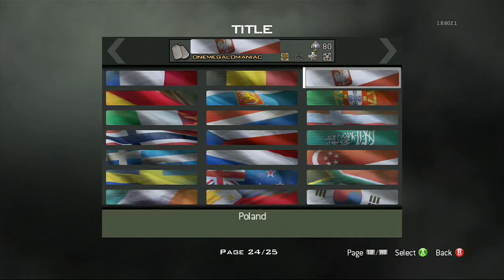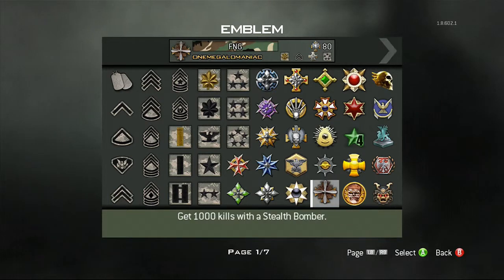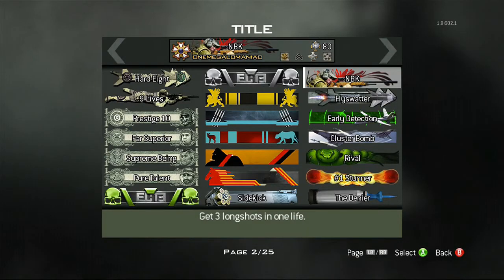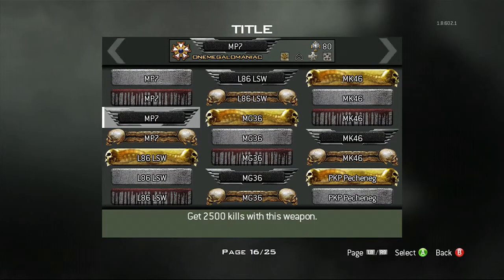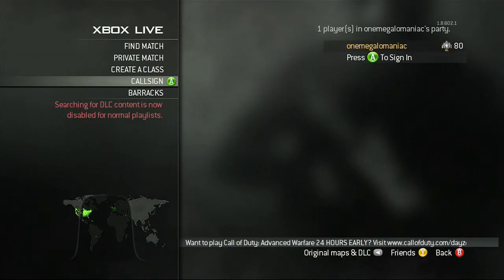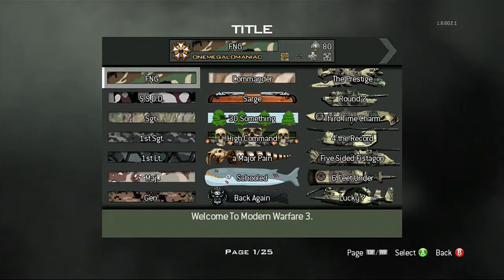Unfortunately this does not stay with you — I really wish it did, but it does not. You can still pick any of them though. I'm gonna use the precision air strike, and I'll go with the PKP. You can pick all of them. The strange thing is once you go into a lobby it says 'you must be signed into Xbox Live' — not sure why it says that — but they do go away after you go into a lobby.